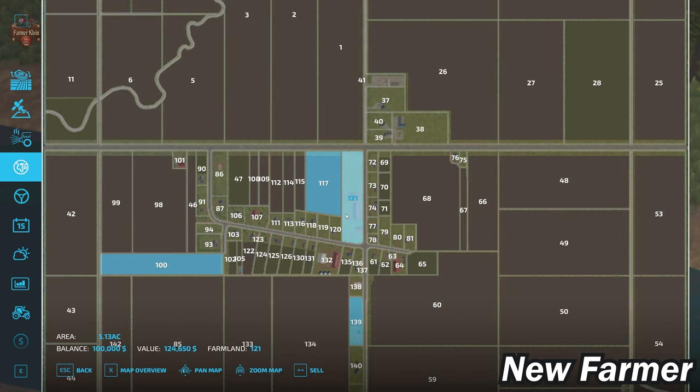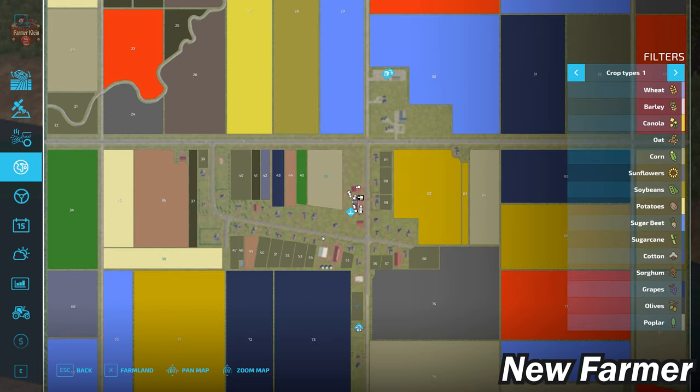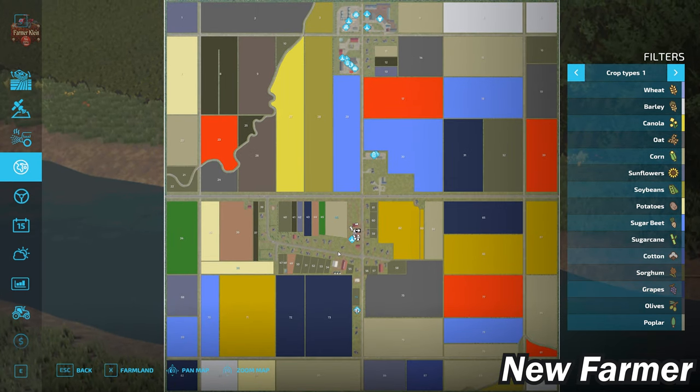We start out with farmland ID 121 as the main starting farm, which can be bought for $124,650. We also have a second farm at farmland ID 38 for $108,000, and a third farm at farmland ID 132 for $51,834. All of the farms on this map are animal-free, so this is basically an arable map unless you want to put down your own animal pens.